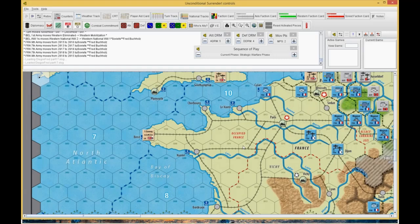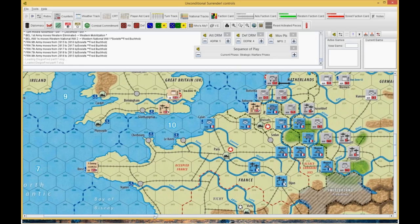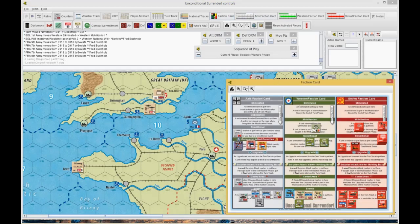Quick recap: the Germans did their west invasion. They took out the Netherlands with a paradrop on Rotterdam — first time we've seen it done that way. It tended to work. He killed the Belgian infantry that was in the Swamp Hex here, so that is now something I can build in my mobilization phase.